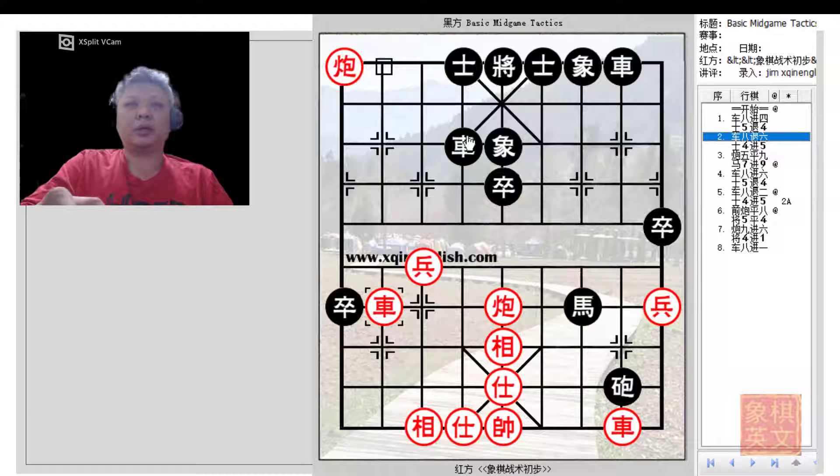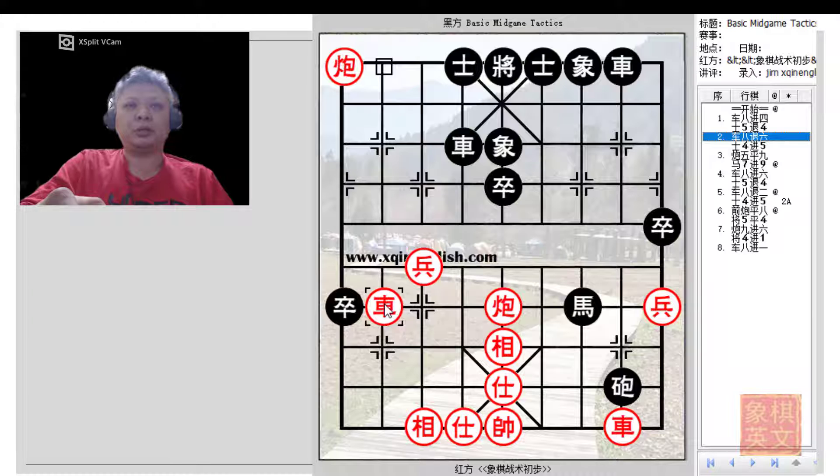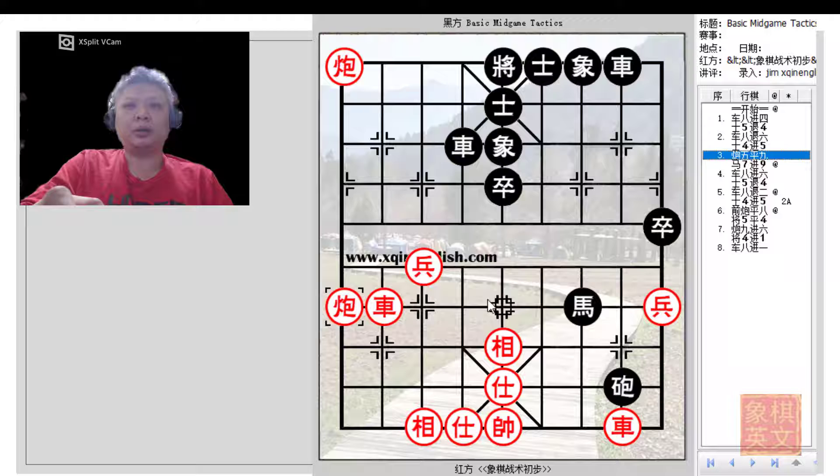A discovered check — this is a very nice move. By retreating the chariot to his pawn rank, Red is delivering a check, which forces Black to play a4+5. E5-3 cannot be played because of the cannon here. Red would now capture the pawn and target the horse, but there is more than meets the eye to this move, as will be seen slightly later on.